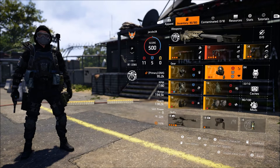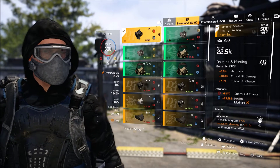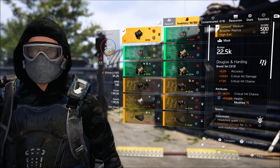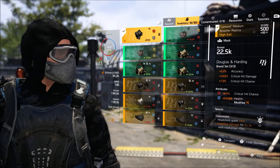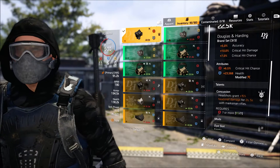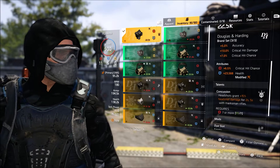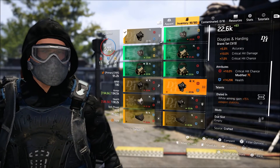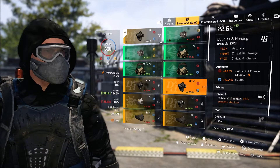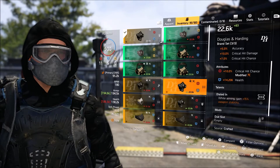For the gear pieces I'm using three-piece D&H. D&H gives you accuracy, crit damage, and crit chance. You can always use something like Wyvern if you really want to, but I'm using D&H because I have better pieces. I'm using Concussion — headshots grant 15% headshot damage for two seconds, and 5% with marksman rifles and rifles. You can also use a mask with 15% weapon stability while aiming in if you want a little more weapon stability.